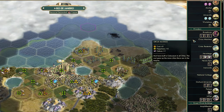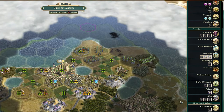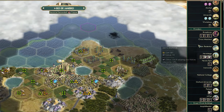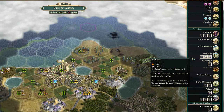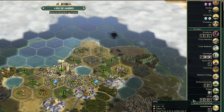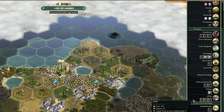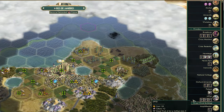Let me take you through a few that I find particularly useful. Broadway is really powerful — plus two culture — it provides you with a great musician and three slots for music. The Hermitage gives plus 50% culture in the city and another three slots. Really strong. And then the Ufizi, I think, is actually one of the most significant of all. It requires Aesthetics, so players are less likely to build it, but you get one free great artist near the city, three slots for great works of art, and two culture.